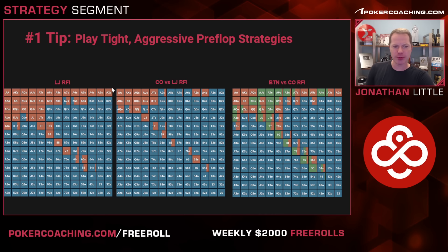Here is the GTO 3-betting range — it is very tight. Something like pocket 8s and better, ace-ten suited and better, king-ten suited and better, ace-queen offsuit and better, ace-five suited, ace-four suited, maybe a few suited connectors. That's about it. Now if you think the low jack is raising wider than this range, or you think they'll fold a little bit too often to a 3-bet, then you can 3-bet a little bit wider. Always consider what your opponents do incorrectly and then adjust to take advantage of whatever they are doing wrong.